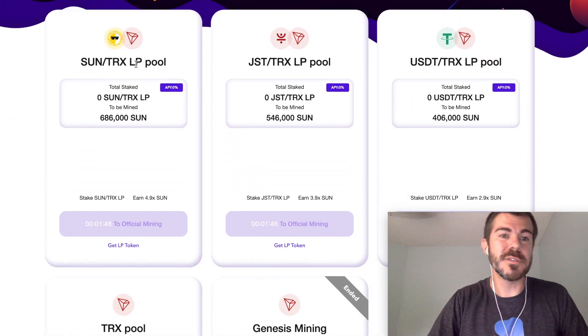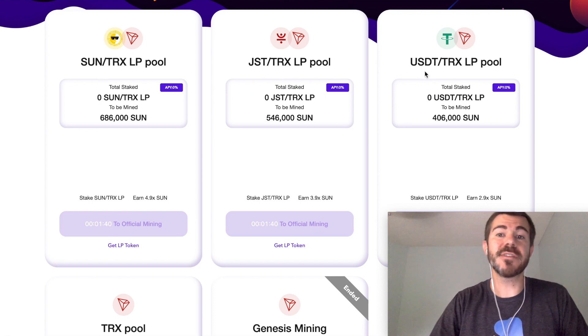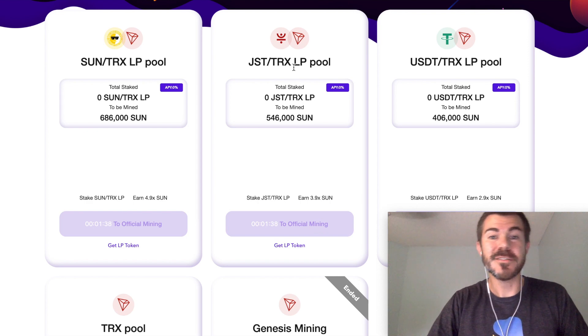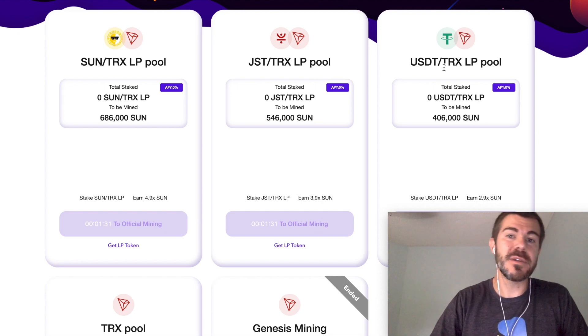They're adding some new pools: sun-trx, jst-trx, and usdt-trx. These are liquidity pools, so you can go to justswap.io and create these liquidity pairs. I'm not going to be doing that though.